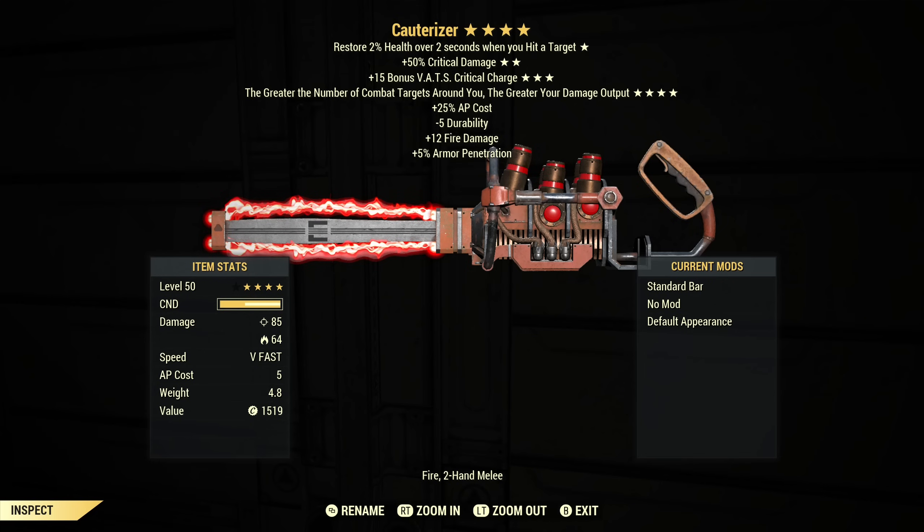I actually don't know how good that fourth star is — it's a bit ambiguous. It doesn't tell you how many targets it caps at, maybe after 10 targets it doesn't go up anymore. It doesn't tell you what percent it goes up per target. Maybe it's 1%, maybe it's 20% — it's probably like Furious where it's maybe 5%, but I don't know. I also don't know how close the targets have to be to count in that calculation.